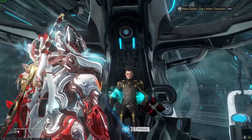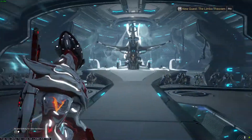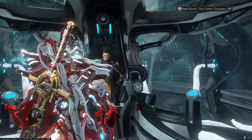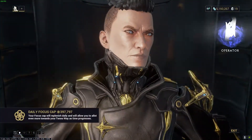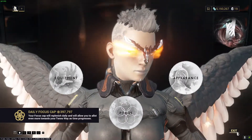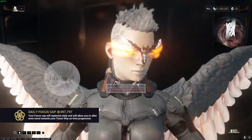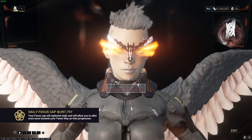Say you pick the Operator and you come out of the Focus menu and you don't know how to switch back. All you do is go to the operator screen, hit the hand icon here, and you can switch. You can customize them any which way you'd like.